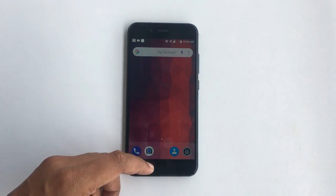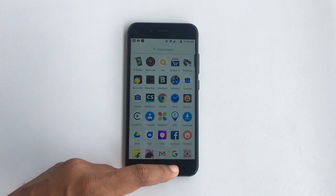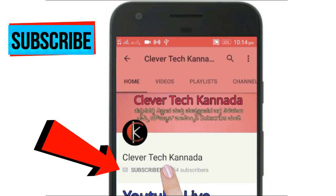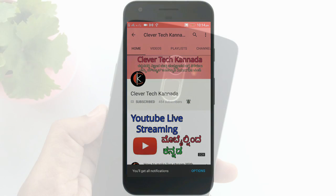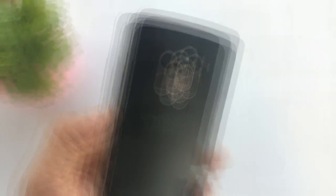You can download 7MB or 3MB. This is a secret trick. You can download Clevatech. Subscribe to the channel and click on the bell. You can download new tricks and get the notifications.